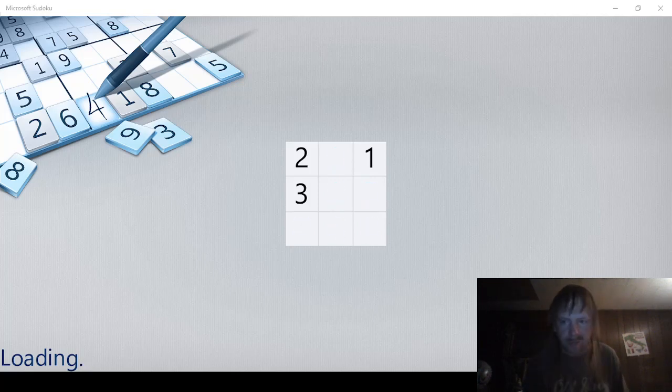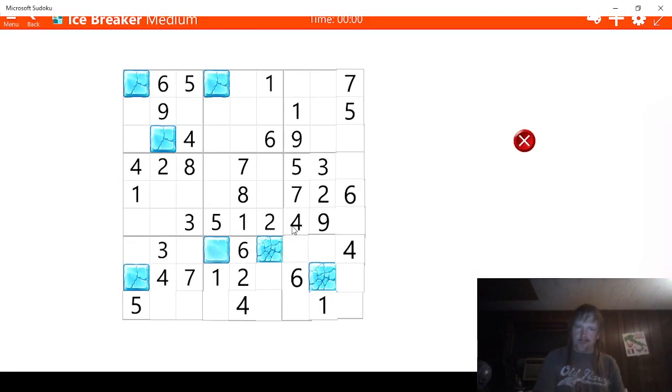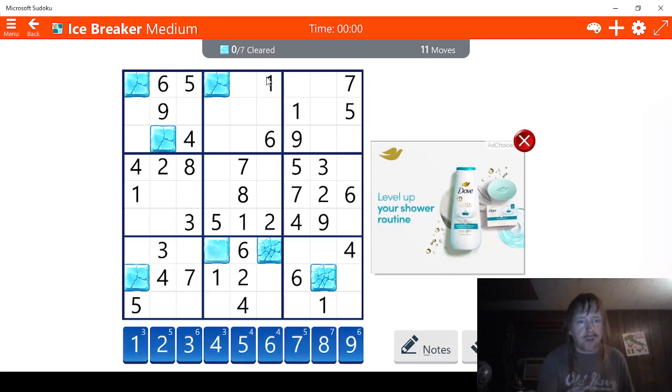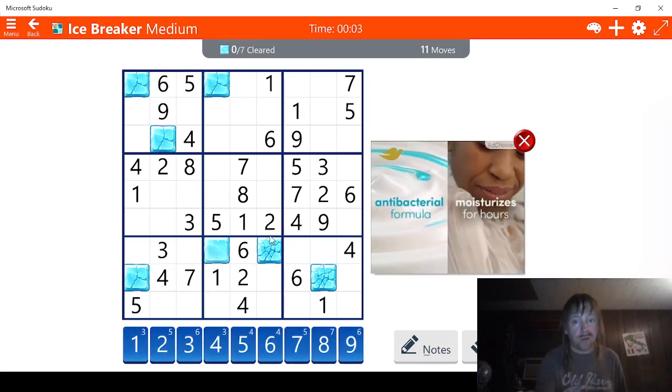We're going to do the medium one right now because it's easy. So we need to clear seven blocks within 11 moves. Let's have a look at these blocks. We have 2, 4, 6, 8, 9, 10, 11, 12, 13. We are two moves behind.